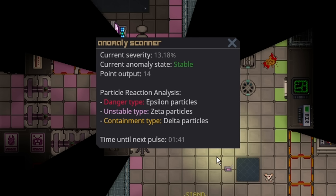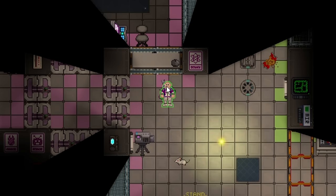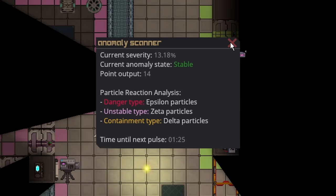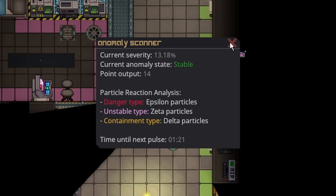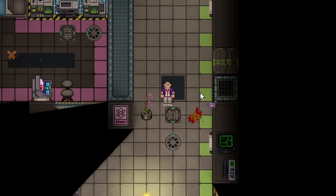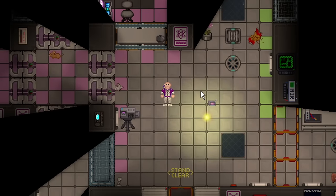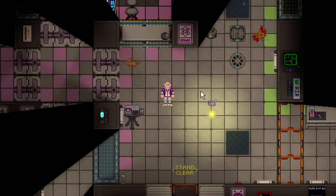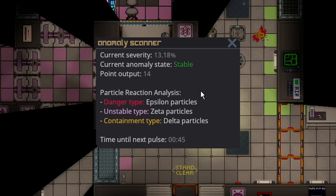The electrical anomaly has two primary effects: it shocks everyone nearby constantly on no real set interval, making it more annoying and more dangerous than other anomalies. They don't really change much through severity — what really changes as they get more severe is the damage goes up, and the number of electrical arcs that shoot out increases. The electrical anomaly is tough to keep unless it's in a really good spot, because regardless of severity it's going to damage people nearby. At high severity, you can critically injure or kill multiple people every single pulse.